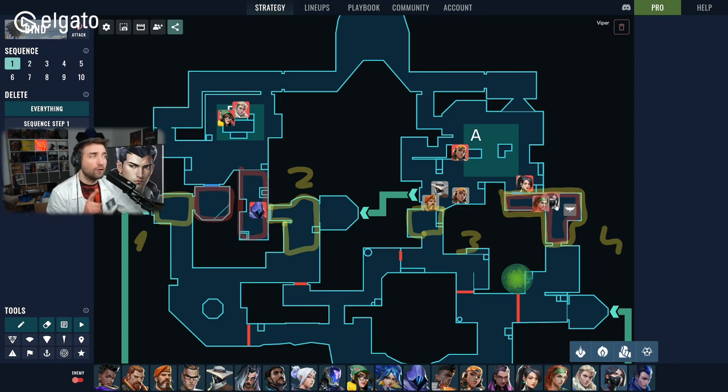Three players go short, while the two players who gathered space in showers wait for the execute from short and then push out of showers, combining forces with the team. Importantly, the showers players don't go first — they wait for the pressure from short, which frees up potential crossfires and lets them attack already discovered players standing at bench, triple, and so on. This is what a successful default play looks like — but in ranked, without communication, you can't synchronize this.